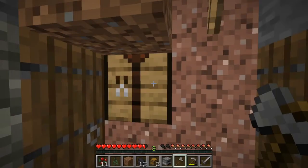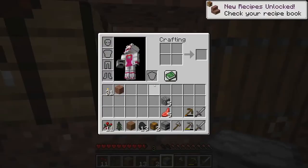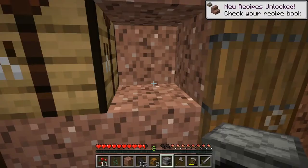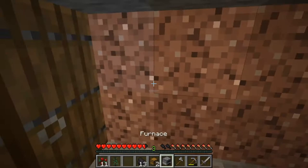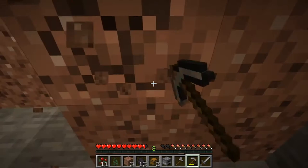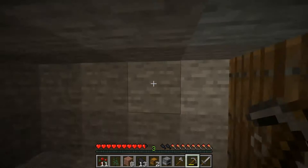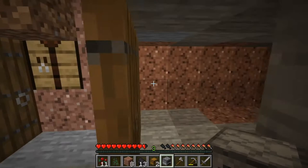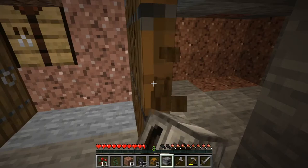Actually, I have an idea. If I mine this out, and I also mine this out — this could be our furnace room. I'm gonna move the door one in so it's even. There we go. Two bits of granite there, then we mine this bit, and then we have room for up to twelve furnaces.